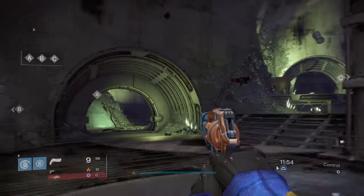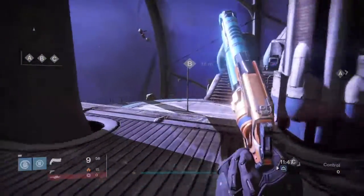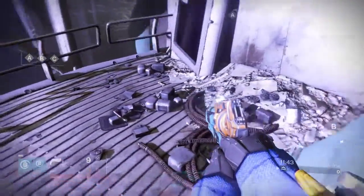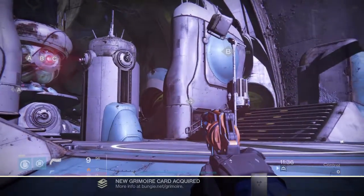From Alpha, you're just gonna run straight to B. Once you get to B, you're gonna go just past B, and in the corner here is the dead ghost. Let's go ahead and grab that, and that is the dead ghost for the Drifter.